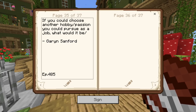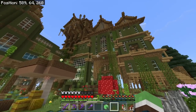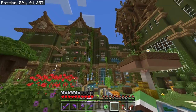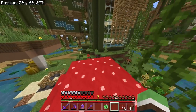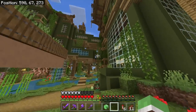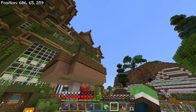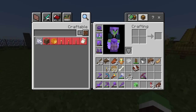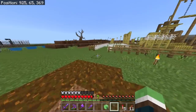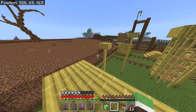Today's comment question comes from Garen Sanford: if you could choose another hobby or passion you could pursue as a job, what would it be? I'm going to create a parkour course around the outside of my house while I answer. What gave me the idea is I always run by here and jump up these lily pads — I kind of want these to be the start, with trap doors in some areas around my house. I'll try not to make them look too out of place, but I think it would be so fun to parkour up the side of my house.